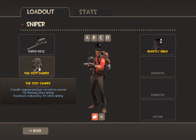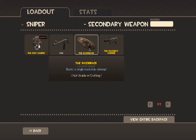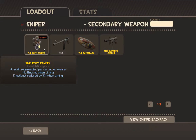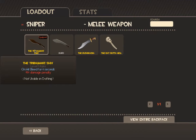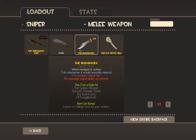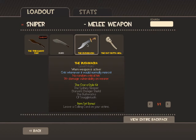I use the Cozy Camper — it's good. Sometimes Razorback, sometimes Cleaner's Carbine. The Cozy Camper gives you more health regen once you get hit. It looks like it gives you Jarate but it doesn't. The Tribalman's Shiv — on hit, bleed for 6 seconds. I use the Bushwacka: crits whenever it would've been a random crit, and mini crits otherwise. That's actually pretty good because if you get a crit you can kill people almost instantly with two hits.